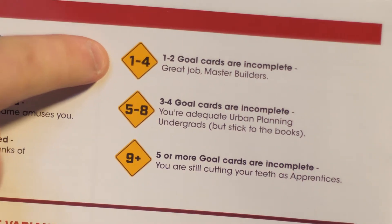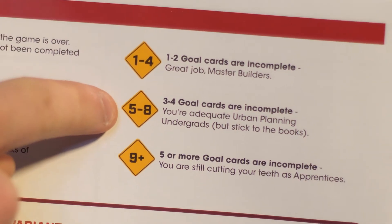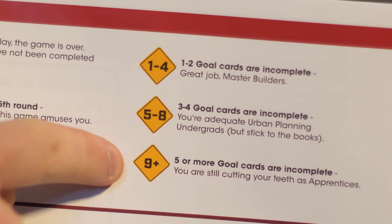It's a win or lose situation where you match a certain threshold. If you have one to two goal cards incomplete, you're a master builder. Three to four incomplete, you're adequate at urban planning. Five or more incomplete, you're still cutting your teeth as an apprentice. It's cheeky — very cool.